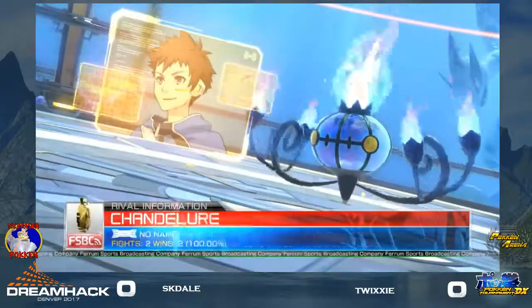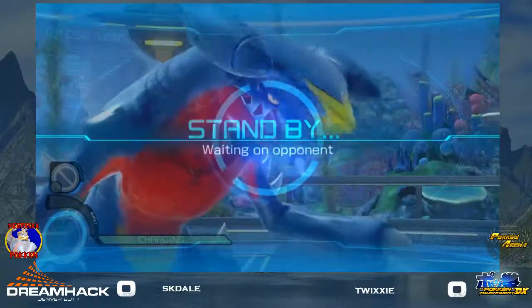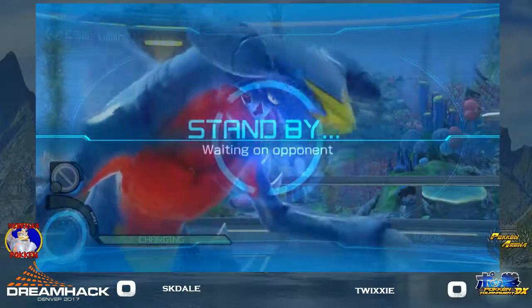I've been using Frogadier — Frogadier helps as well. Anything that would help him win field. Litten is also a good choice because of how fast it goes across the field and it goes extremely far. So something that helps win field would be very beneficial for him in this matchup.